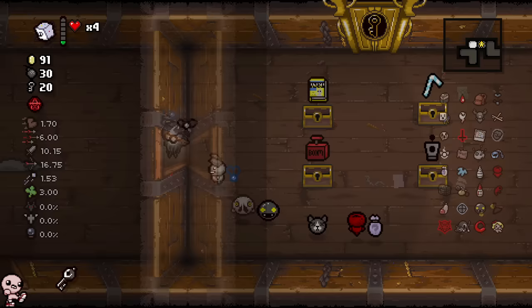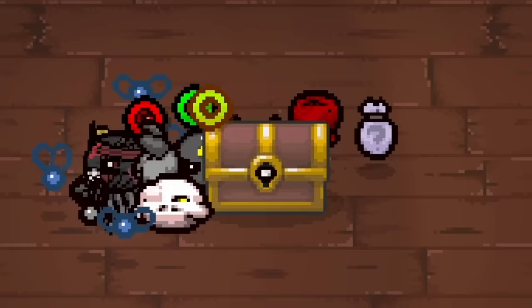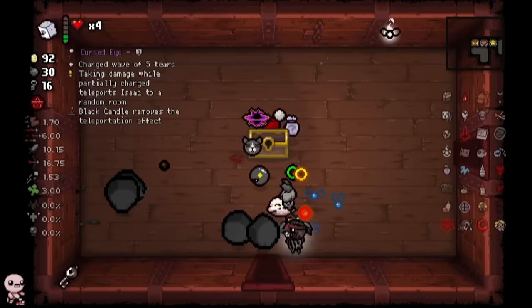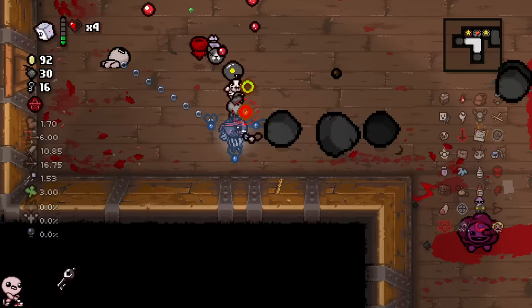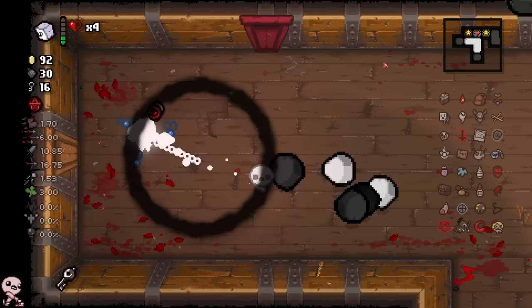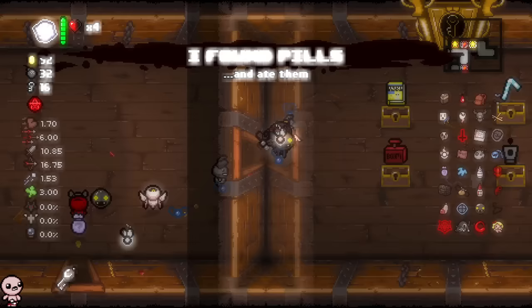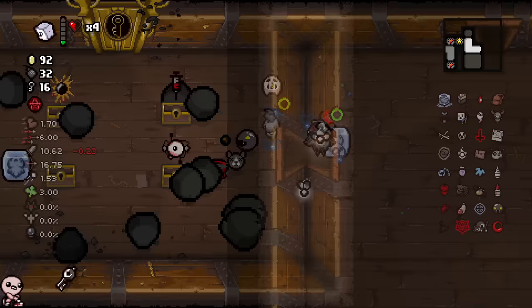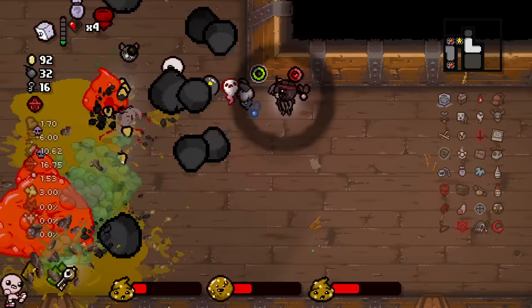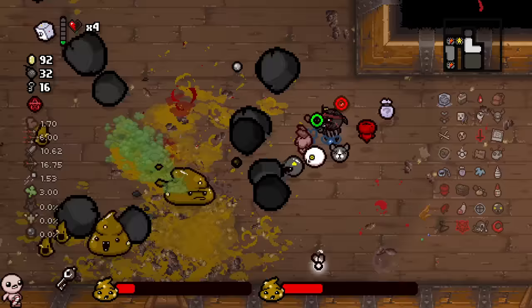Damocles did jack diddly, but that's alright — I tried my best. We still have four items sitting in the starting room and a ton of potential. Mega chest right here — always love seeing these, that's an instant roll. Nine Volt on last floor is going to help a ton and get us more rerolls. Oh yeah, I've been waiting — Conjoined, okay. Should I take Ludo? At that point why not? I don't think so — I think I can run with this a bit longer.